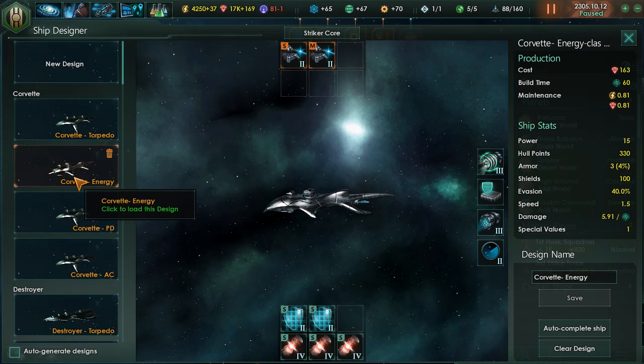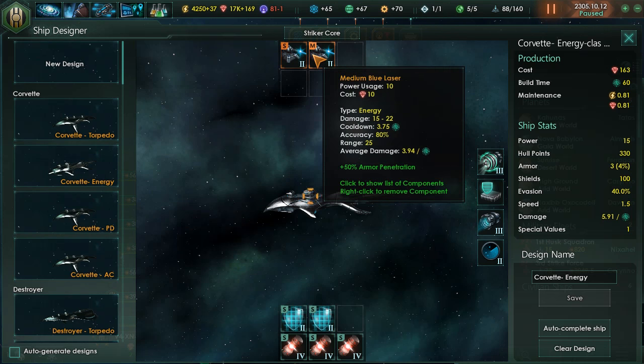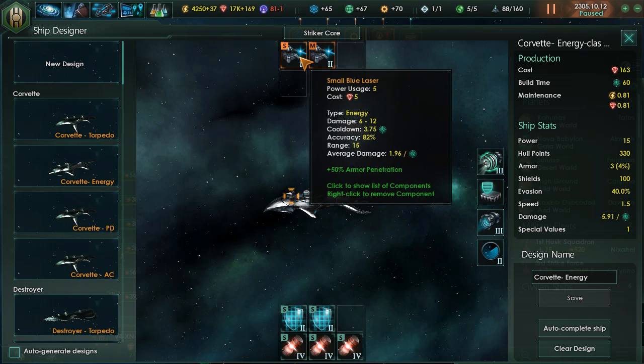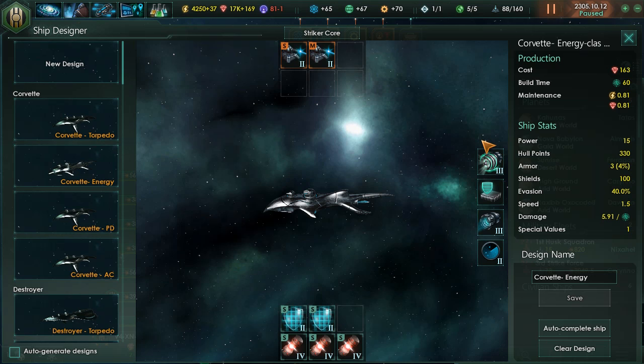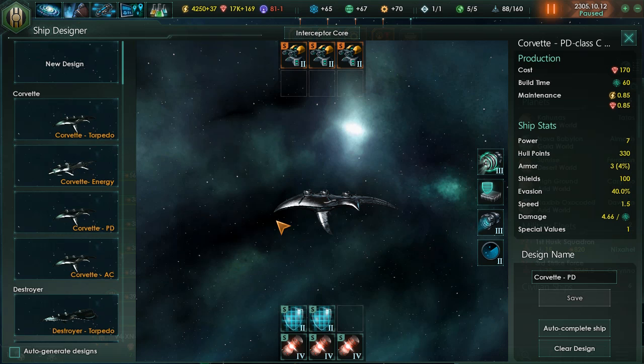Next is the Corvette energy ship. Here I have a small and a medium module — two lasers specifically focused on energy. Same format: two shields, three generators, and the same setup on the right. I also have a point defense system. As we discussed, missiles are strong against both shields and armor but weak against point defense. If you make sure you have this class in all your fleets, you'll be shooting down most of those missiles before they reach your stronger ships.